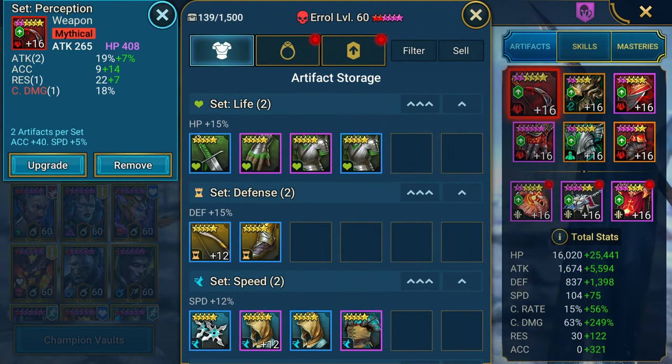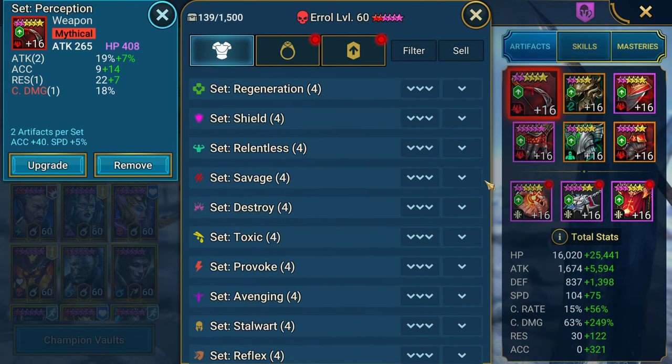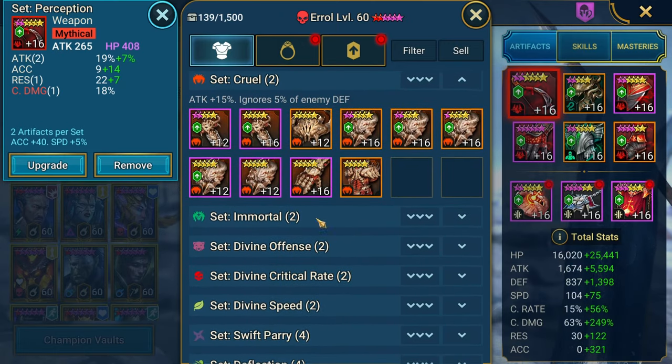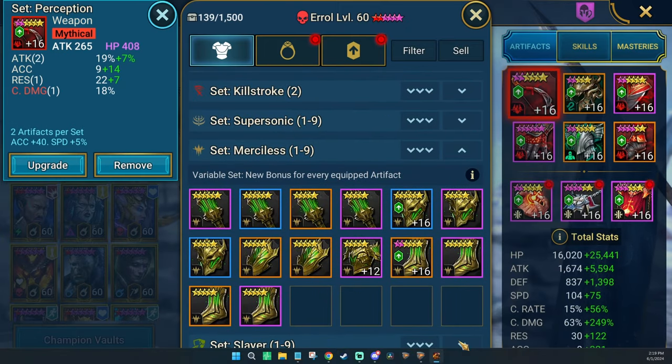Personally, I would not use this kind of build. I would go out of my way to make sure he was in Savage or Lethal. But I can understand why he's not quite there yet. What about Cruel? I'd probably consider Cruel, and Merciless and Slayer.